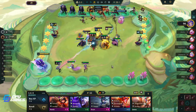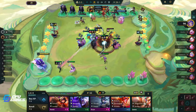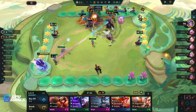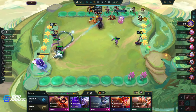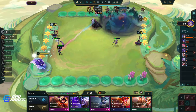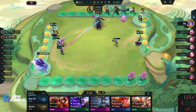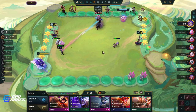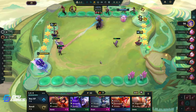Golden Remover — that's nice! We need Warmog's. Dragon's Claw and Bramble Vest are all pretty good on Thresh. I think we just keep leveling up honestly.